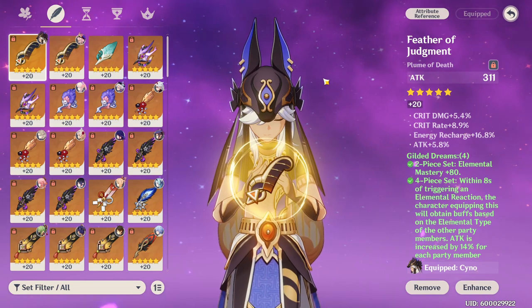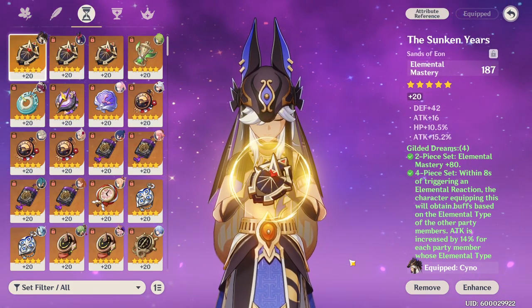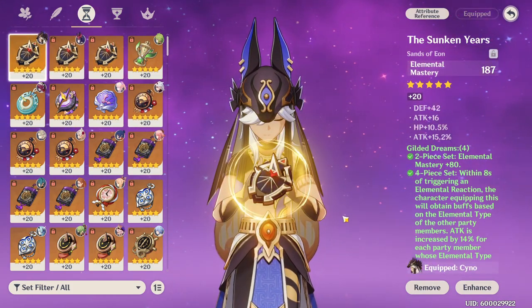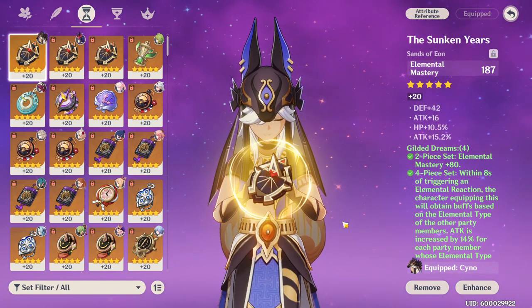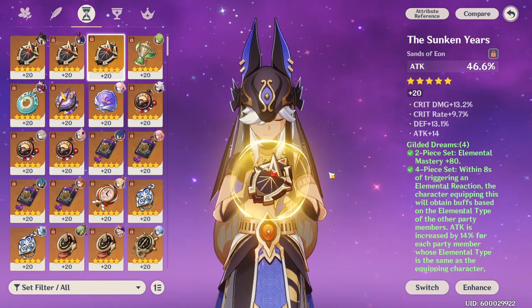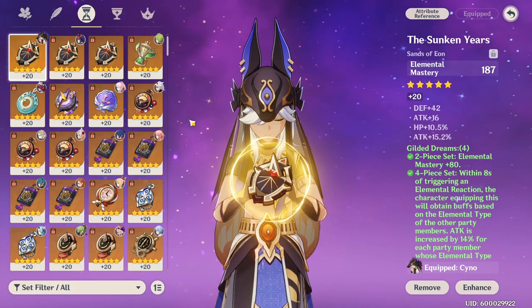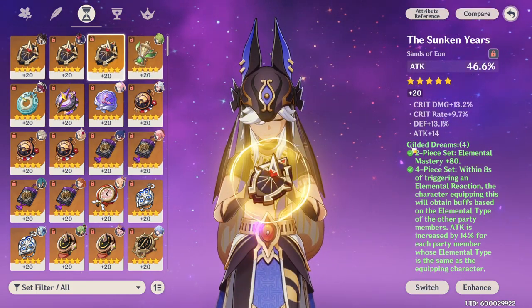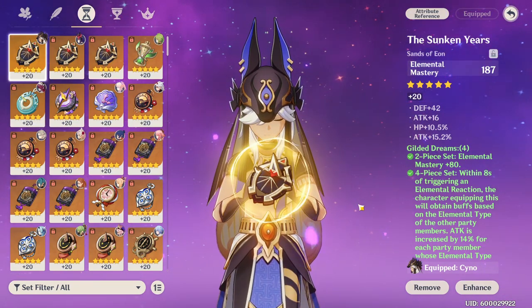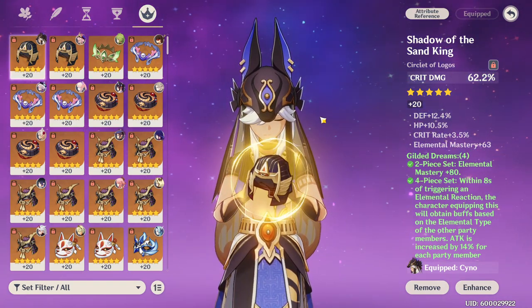For main stats, the major decision is on your Sands — whether that be Elemental Mastery or ATK% for Cyno, as both are really good options. Technically Elemental Mastery is better, especially in Hyperbloom or Aggravate teams, but ATK% isn't very far behind. If you have an ATK% Sands with better substats, then maybe use that instead. It's really case by case — whatever puts you at the best stat ratio. For the Goblet go Electro DMG, and for the Circlet go Crit Rate or Crit DMG, whichever helps your ratio the most.